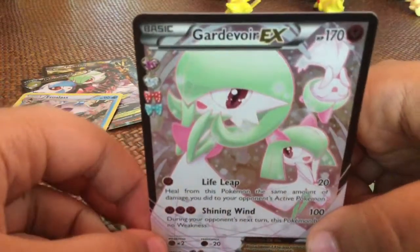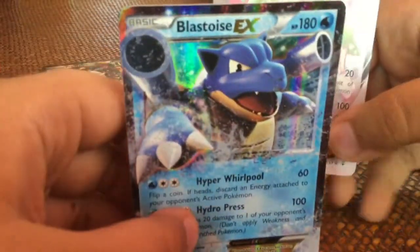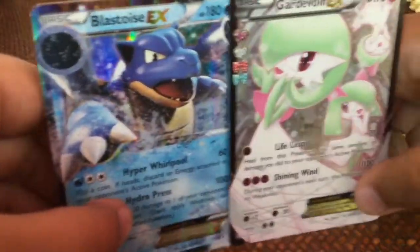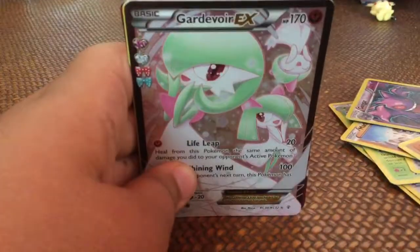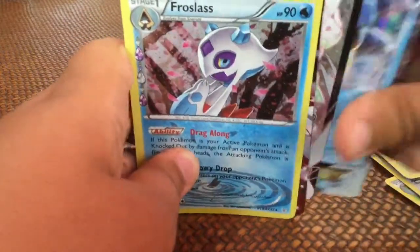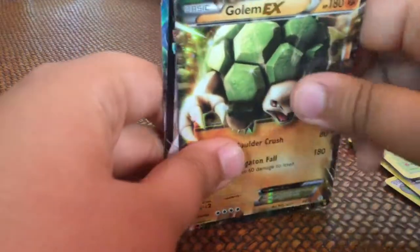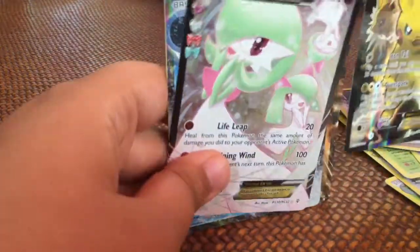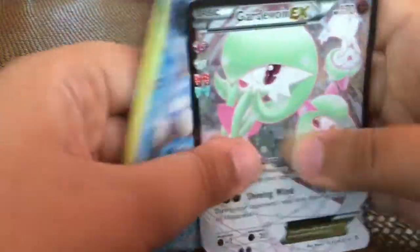Inside the Blastoise pack I saved this as a surprise — Blastoise EX! This really makes up for what we got the other day. So to recap our EX pulls: Gardevoir EX, Blastoise EX, Holo Froslass, Mega Gardevoir EX, Golem EX, Pikachu EX, and Gardevoir EX again!